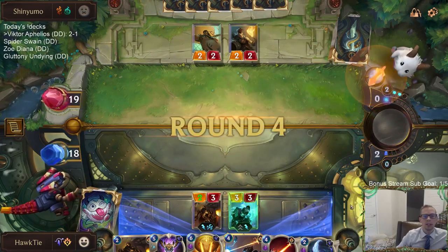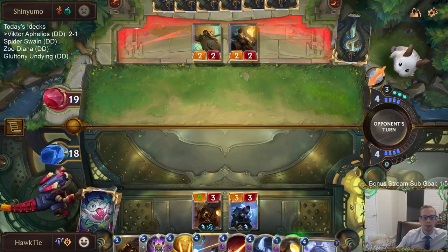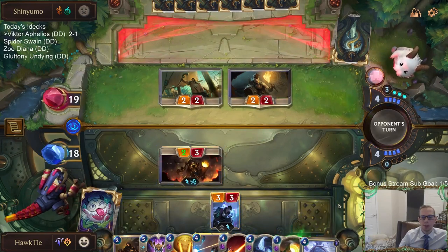Just go hard in general, right? Because we have Ballistic Bot trading with these things, then Go Hard kills our stuff. Veil Temple's a real card. But I guess I don't play Veil Temple yet.